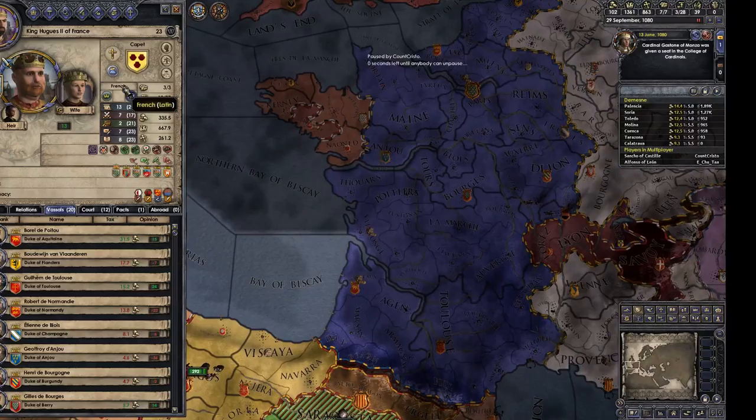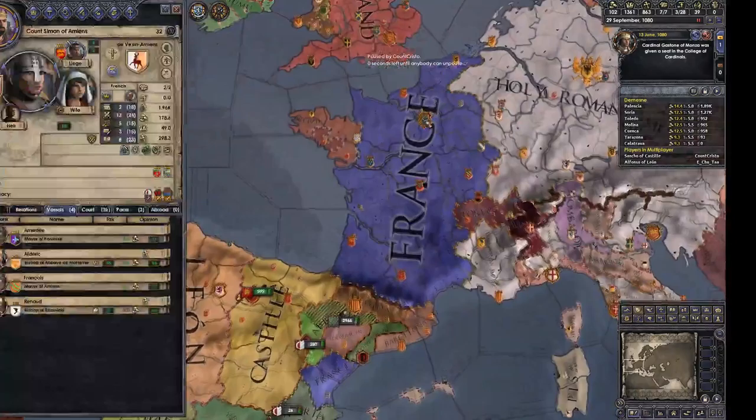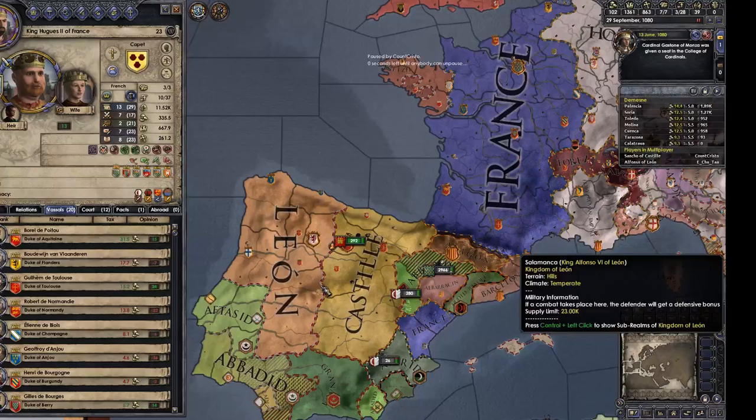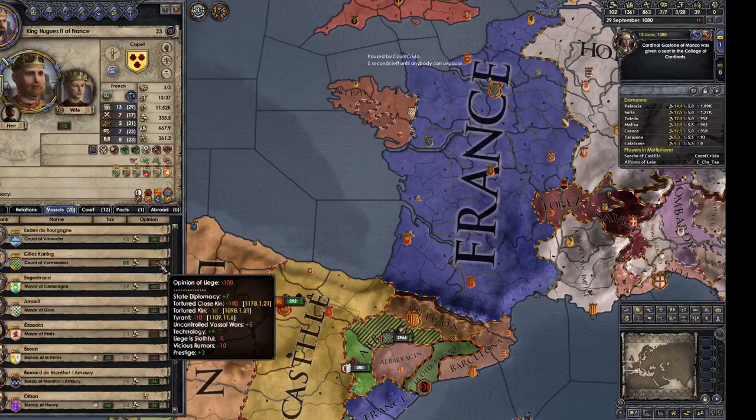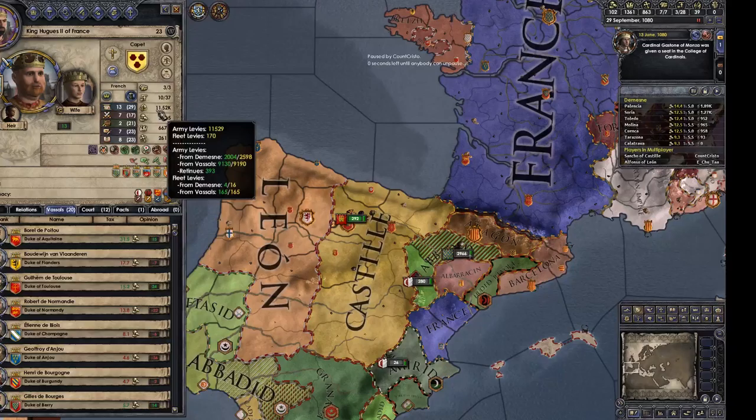Because he's French, which is Latin culture, and we're Castilian. When we attack him, all his vassals get a bonus to their opinion of him called 'defending versus foreigners,' which is like plus 40 or so. If you check his vassal tab, a lot of them dislike him. All those guys would go from giving him few troops to quite a lot, so it would actually be quite a bit higher than 11,000.